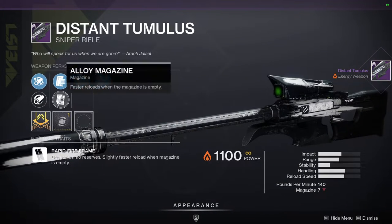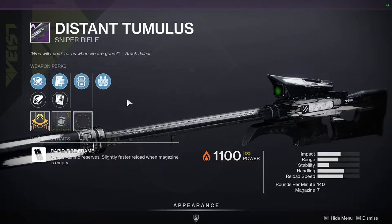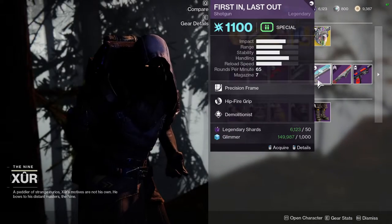Distant Timulus — that's a really good roll. They just fixed Firing Line a while ago if I remember correctly. On a Rapid Fire frame? I don't know, but I've always wanted this roll, so I'm definitely going to scoop it up.